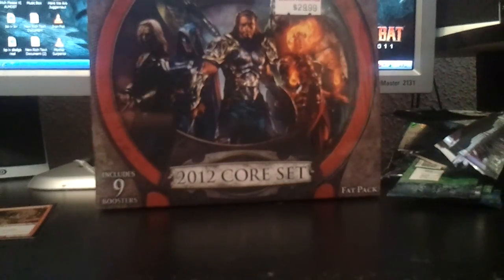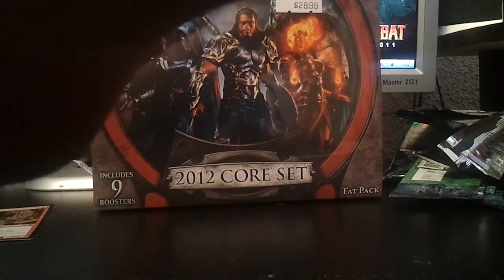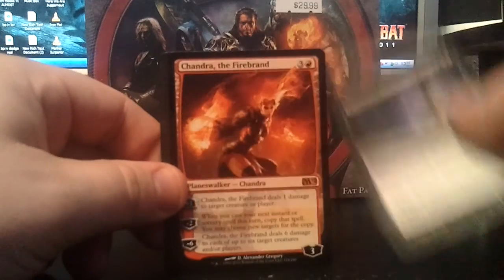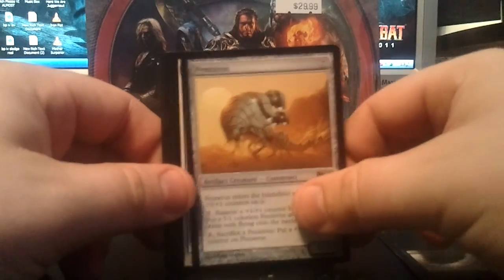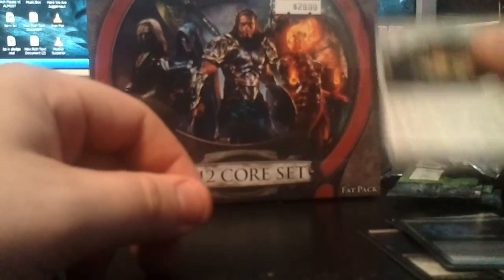That was the first nine packs. Let's recap real quick. We got: Monomania, Chandra the Firebrand, Pentivus, Archon of Justice, an Inferno Titan — that's pretty awesome — a Frost Titan — that's even more awesome — Mindshriek Trantress, Jace's Archivist, and a Sundial of the Infinite.